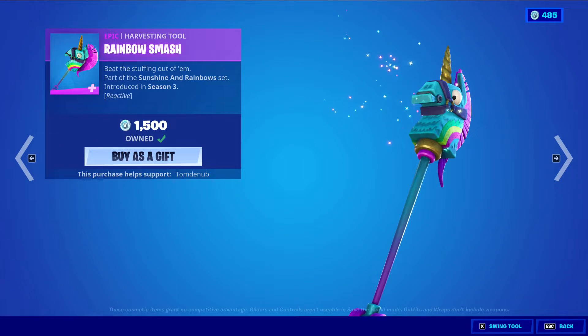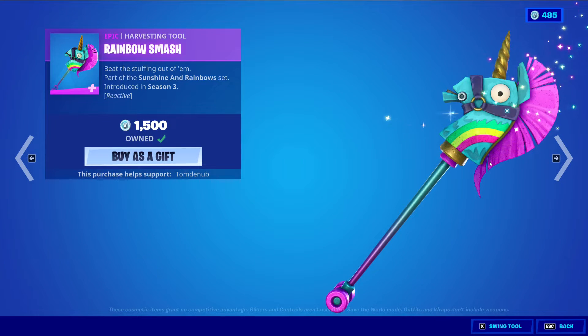We have Rainbow Smash, an Epic harvesting tool for 1,500 V-Bucks. It's a reactive harvesting tool — pretty cool. When you get eliminations, the horn is going to grow bigger and also glow rainbow after a certain amount of eliminations. It's a pretty cool reactivity, although at 1,500 V-Bucks, that brings it down in my personal value.